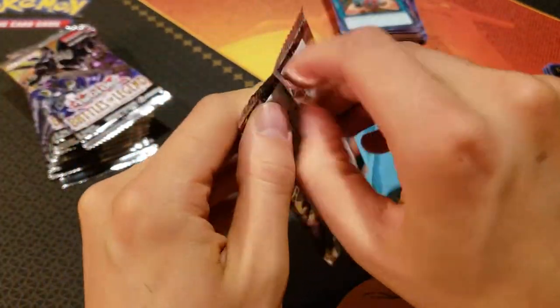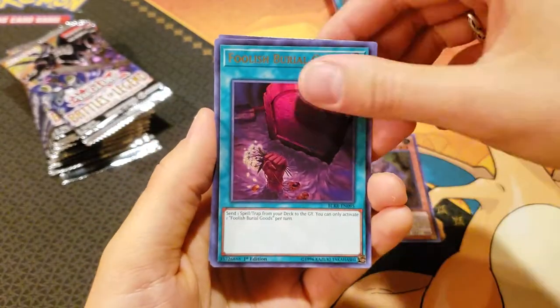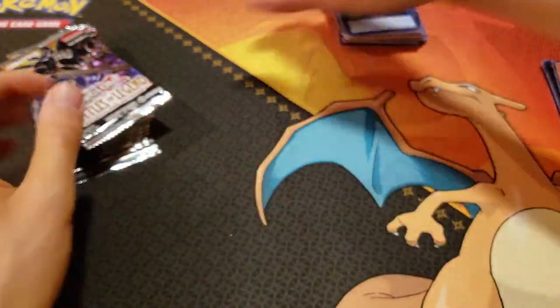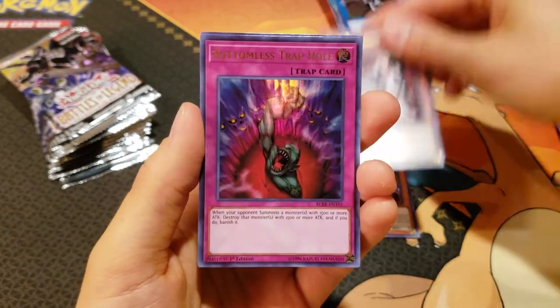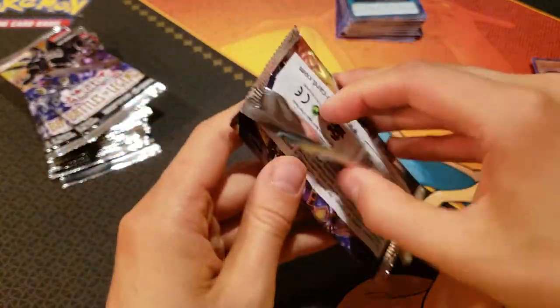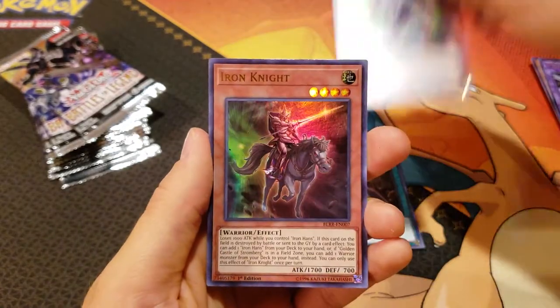We've got the second half, the left side here. A Prinzessin, Iron Hans, Foolish Burial Goods, Shura the Combat Star, and Gaia Saber the Lightning Shadow. We got a Merlin, Rainbow Dark Dragon, Noble Knight Madrot, Bottomless Trap Hole, and The Kaiju Files — files, not flies, like in the last video. A Metal Foes Mithrilium — that's awesome, I really like the Metal Foes, they're really cool. Solemn Strike, Banishment of Dark Lords, Hayate the Earth Star, and an Iron Knight.